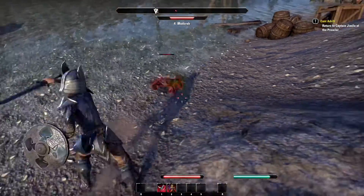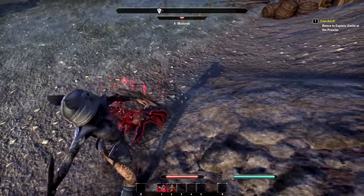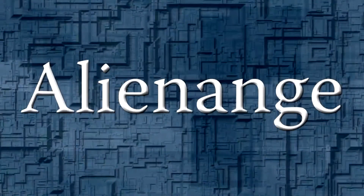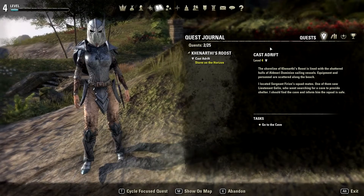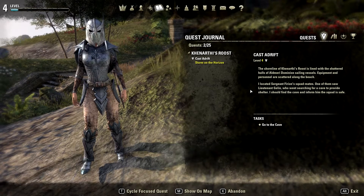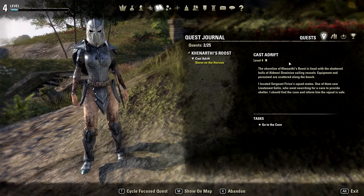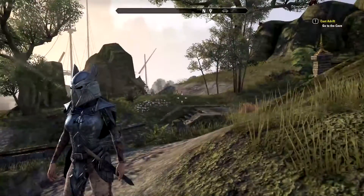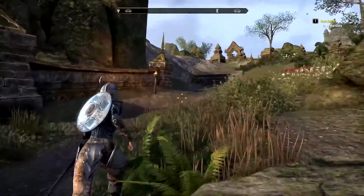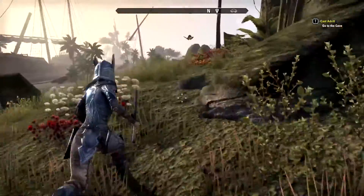What kind of super crab is this? All right gamers, welcome back! We are playing more Elder Scrolls Online and we have to go finish up a mission here - the Cast Adrift mission. We're only level 4 and we are ready to roll. I think it's over here - we are apparently looking for one of our missing colleagues. I think he's over here, let's get ourselves ready for a hard time.